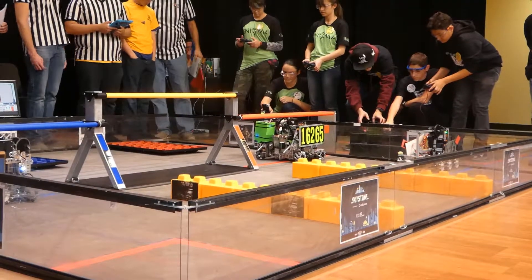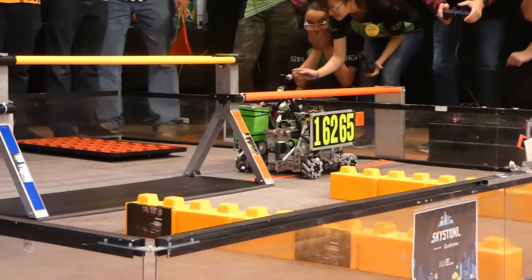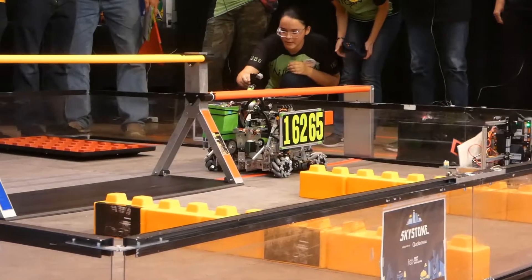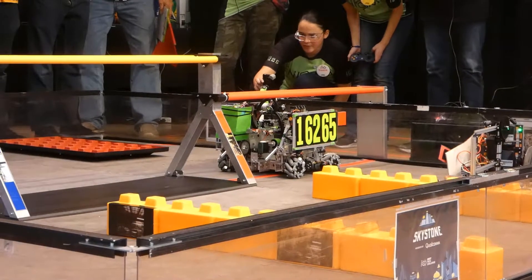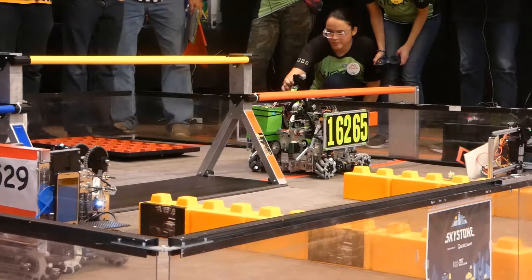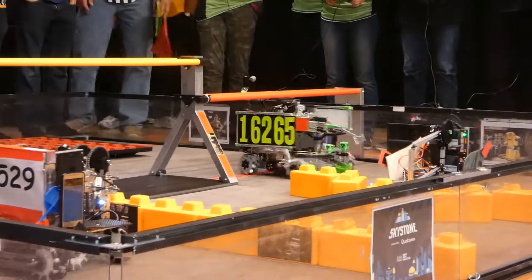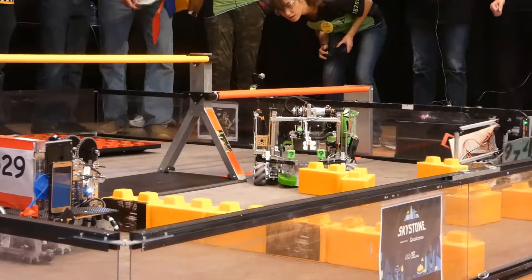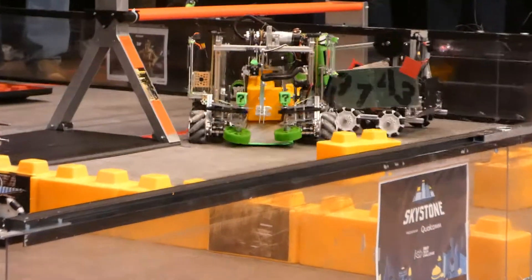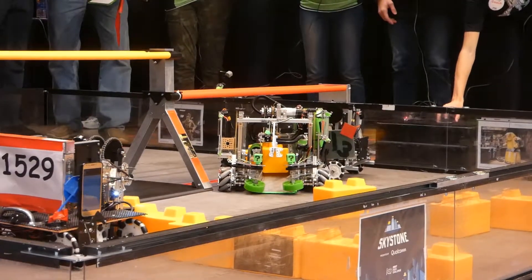3, 2, 1, here we go! Stinger is trying to grab onto one of the stones. Looks like Enigma is having a little bit of trouble, but there it goes, starting to move. The Coolgrinders are moving closer, now navigating to grab onto one of the stones.